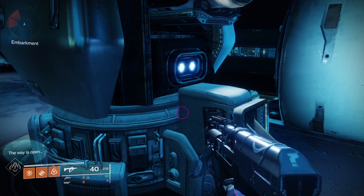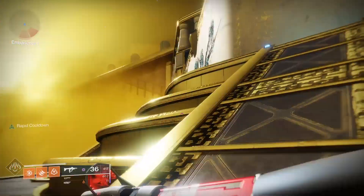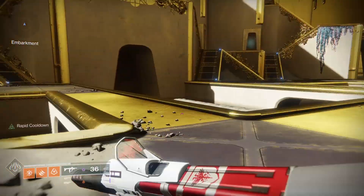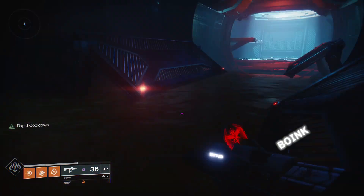You'll know when you have been successful when 'The Way Is Open' pops up on your screen. Congratulations! The entrance to the Underbelly is now open. Let's make our way into it and get some Watcher lenses. First we head back up to the level of Embarkment, then one more level, but we don't take the turbines up. Instead, we head up to the side where there's a large opening that we can enter by jumping on pipes and slanted platforms.